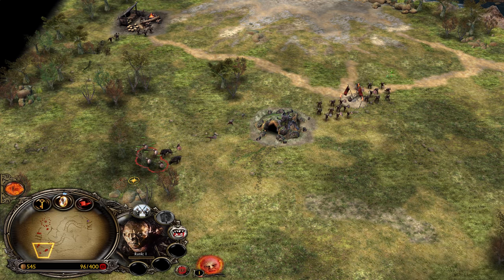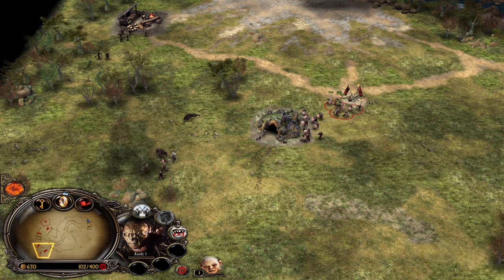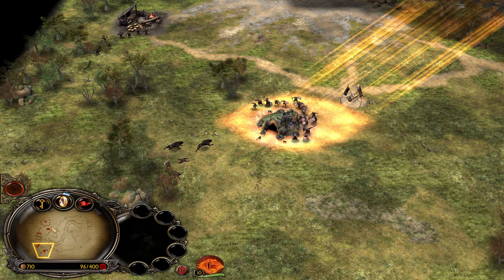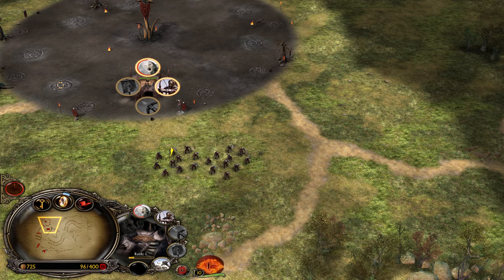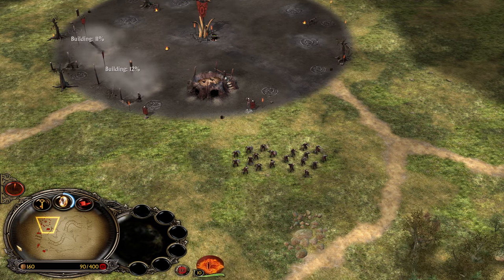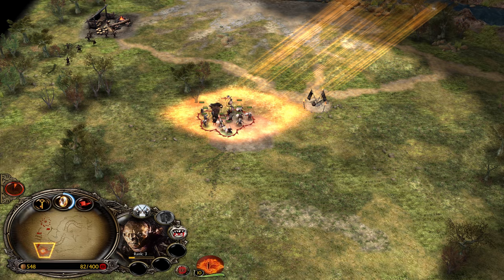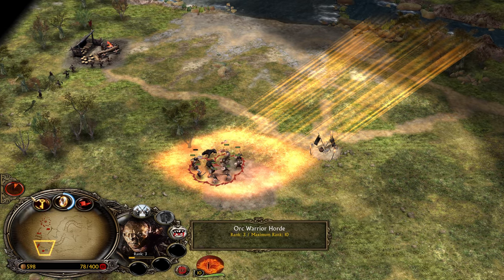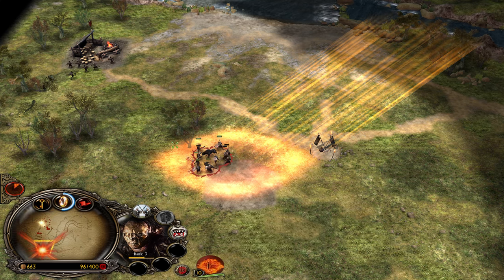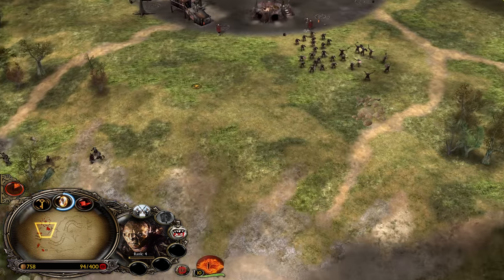We might not be able to kill the Wargs, but that's absolutely fine because our goal early on is to get as much money as we possibly can. Our Orcs are able to hold them long enough. Now we can use Eye of Sauron to make sure they deal more damage. We were able to get the money and the creep, and with Eye of Sauron — which gives 100% more combat experience — we were able to get our Orcs to level 3, and even level 4 after finishing this creep.